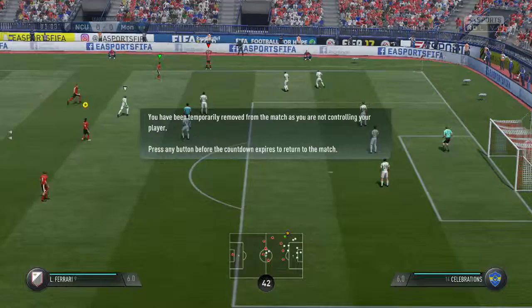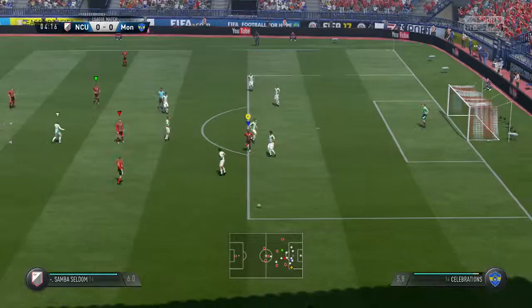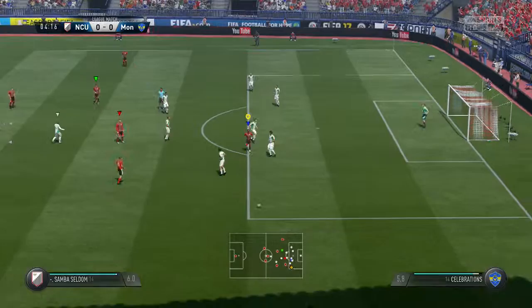Ferrari gets his foot in there. The decision is a throw — it was a fair tackle. One or two tackles early on. He's given the free kick here, and he's going to get his message across to the ref.